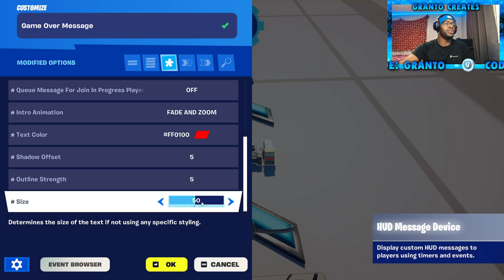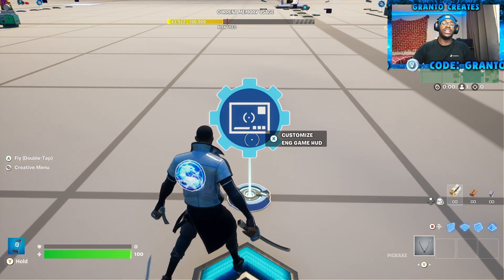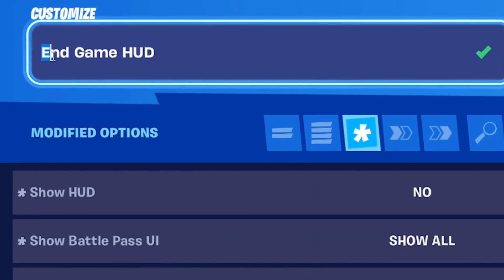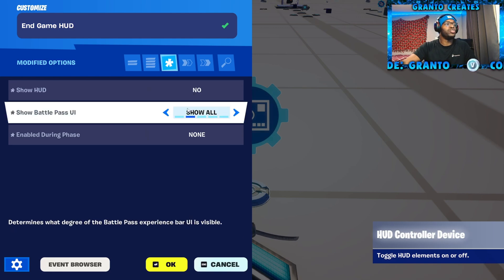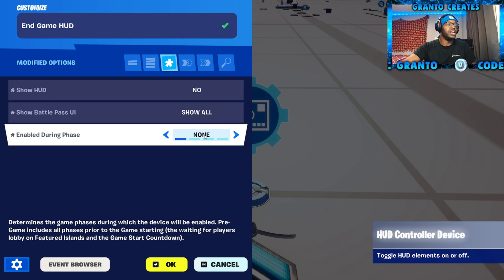Size is 50, but you can mess with the size to make it fit the screen as best as you want. Grab a HUD controller device. We're going to name this 'In-Game HUD,' and you need to change show HUD — put no. Show battle pass UI — put show all. Enable during phase — put none.